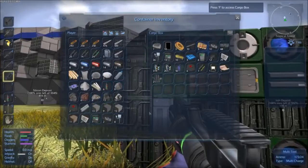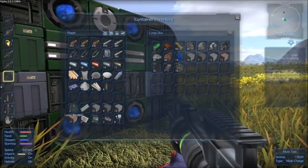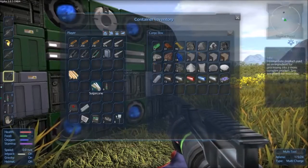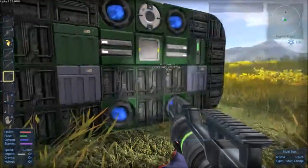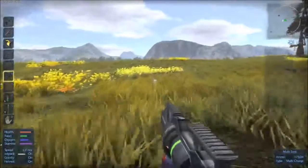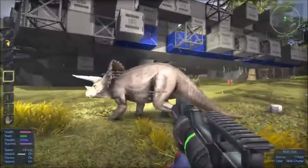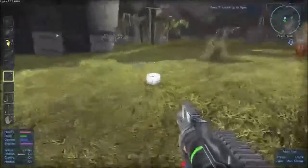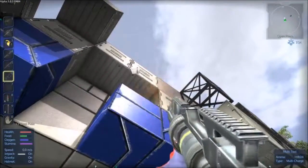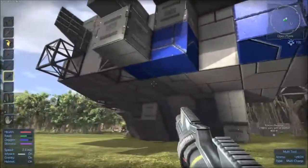OK - get the building blocks out. This is where we're going to put the med kits and things. There's something else there - a CPU. Beautiful. That was worth getting.